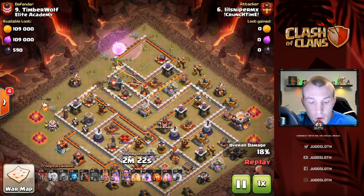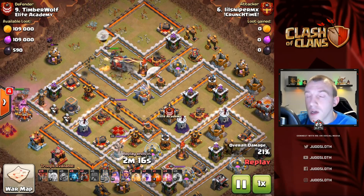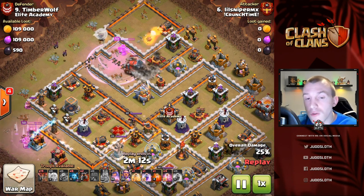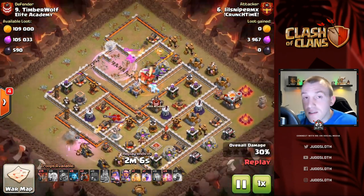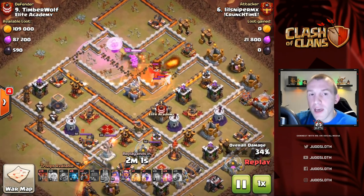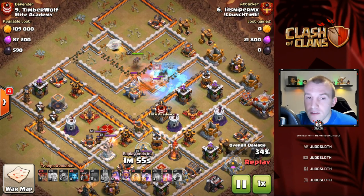Look at what is in terms of value — we have the Eagle Artillery, the multi-Inferno, so many point defenses, X-Bow, Archer Tower, and we've also got the Queen and CC very accessible. Plenty of Rage spells are used for this Queen charge, but as long as you get the value — it's like anything — if you commit more to your kill squad, you can expect your Lava Loon to do less.